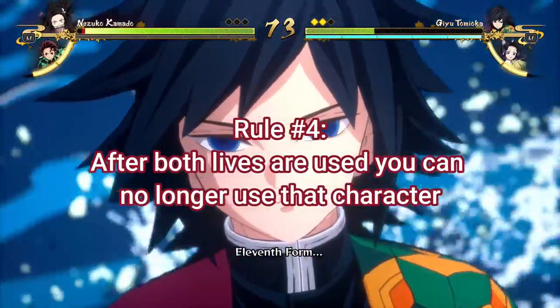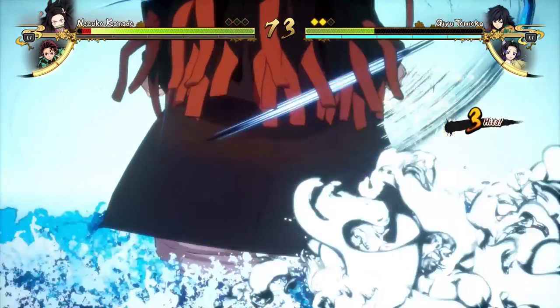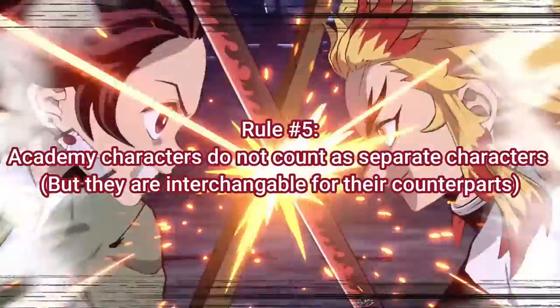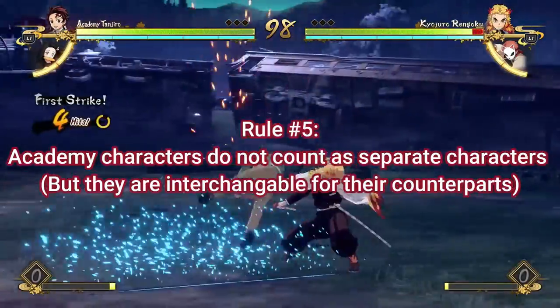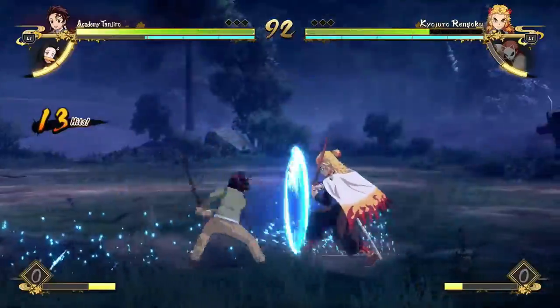Rule number four is that after both lives are used on your character, you can no longer use that character. If you lose both your lives, that character is out. Rule number five is that the Academy characters do not actually count as separate characters because they're basically the same as the normal characters — Academy Tanjiro and normal Tanjiro have the same moveset — so they don't count as separate characters.